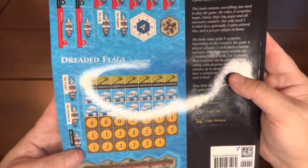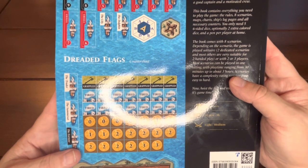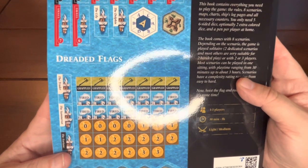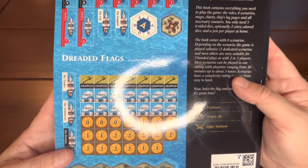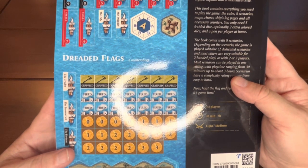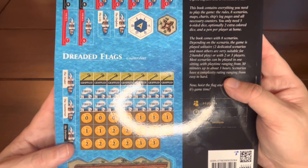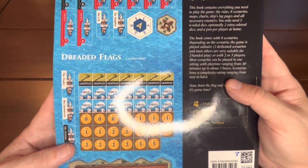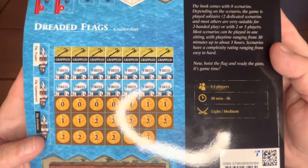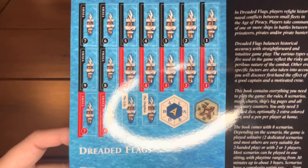This book contains everything you need to play the game: the rules, eight scenarios, maps, charts, ships, log pages, and all the necessary counters. You'll need five six-sided dice, optimally two extra colored dice, and a pen and paper. The book comes with eight scenarios. Depending on the scenario, the game is played solitaire — two dedicated scenarios — and most others are suitable for two-handed play or with two or three players. Most scenarios can be played in one sitting, with playtime ranging from 30 minutes to about three hours. Scenarios have a complexity rating from easy to hard.